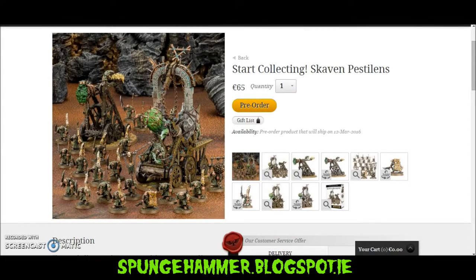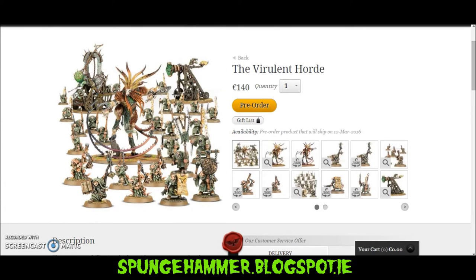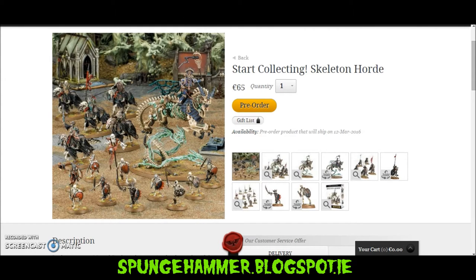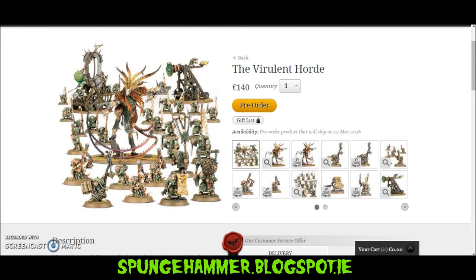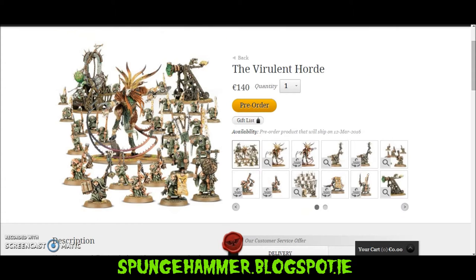Hey everyone, Sponge Murphy here. This video I'm going to be looking at these three brand new box sets that GW have up for pre-order this week. What made me want to do these videos separately is because two of these are the Start Collecting series which are 65 euro, and the other one is a Violent Horde to go with the new Clan Pestilence book release which is 140 euro. GW bundles used to be just a one-click bundle where you weren't saving any money, but now you're starting to save money on these really good value boxes, and I'm going to break down the numbers for each one.